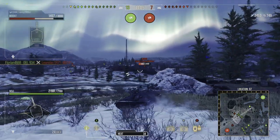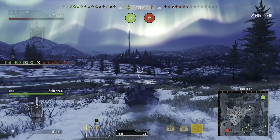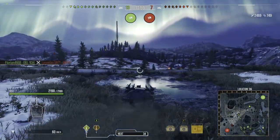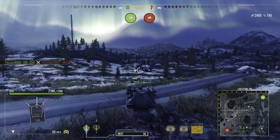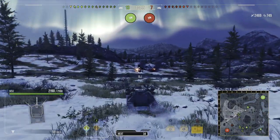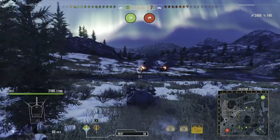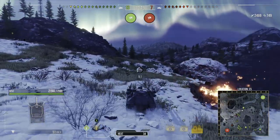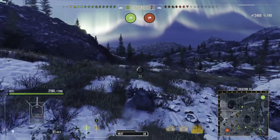I use a Traction System because of the sluggishness, the reversing speed, and the hull and turret traverse not being great. That's a 10% boost to chassis and hull rotation and max speed, so my max speed is now 52 km/h with fantastic view range and insane camo — this is turning into one of my favourite tanks.